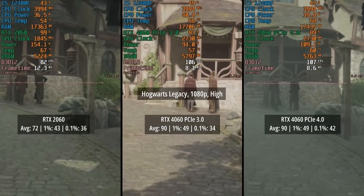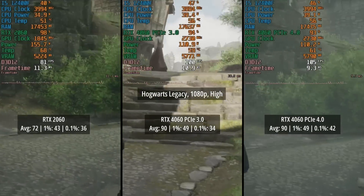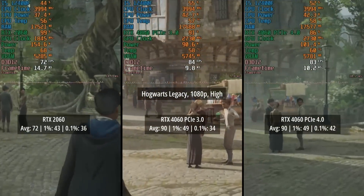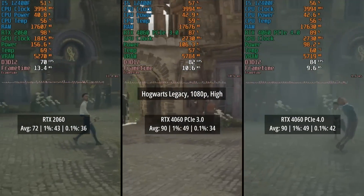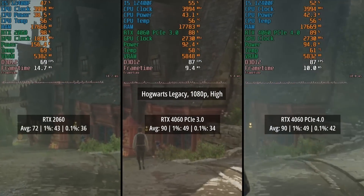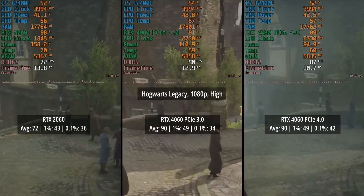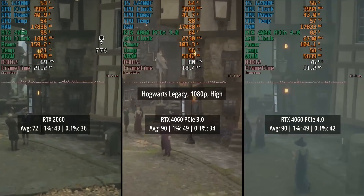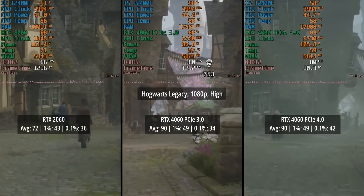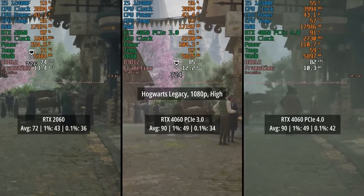In Hogwarts Legacy, 72fps with the 2060 — no built-in benchmark here so I created my own, following the same path with each card. In PCIe 3.0 mode the 4060 hit 90fps, which was the same as the card in PCIe 4.0 mode. Those percentile lows were also quite similar, but the 0.1% low did suffer a little more with the card in PCIe 3.0 mode — 34 compared to 42. The 0.1% low of the 2060 was pretty similar, so there were frame drops here and there across all three results and with both cards unfortunately.